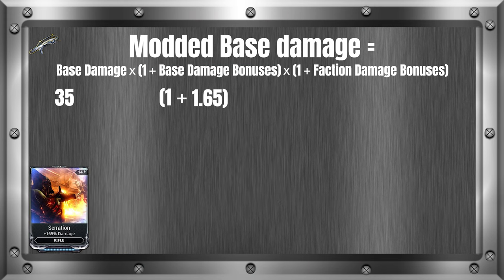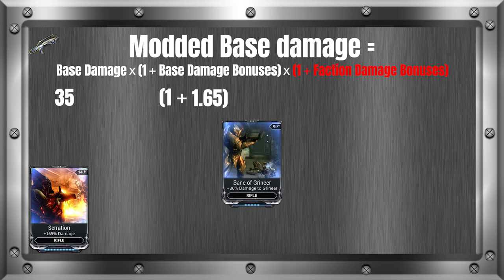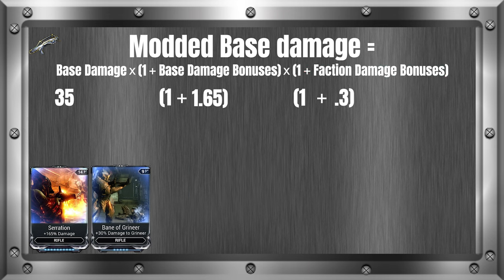The next section we need to fill in is the next parentheses where it says one plus faction damage bonuses. Things like Bane mods go here. We know that a max Bane of Grineer is 30%, so we must convert this to a decimal and plug it into the formula. If no faction damage mod is present, you simply omit this entire spot from the formula and continue as normal. In this example, we will use the 30% Bane of Grineer.